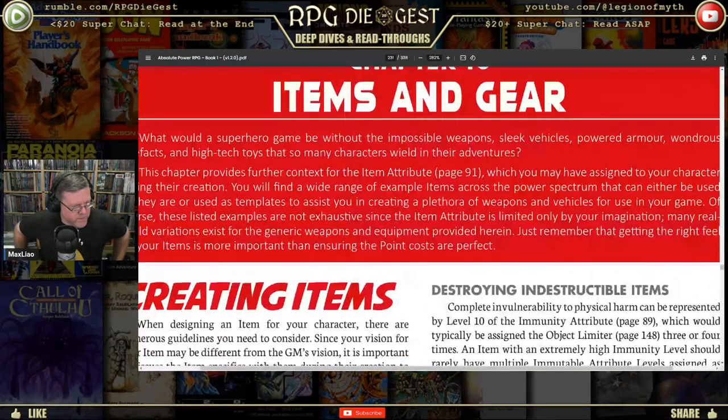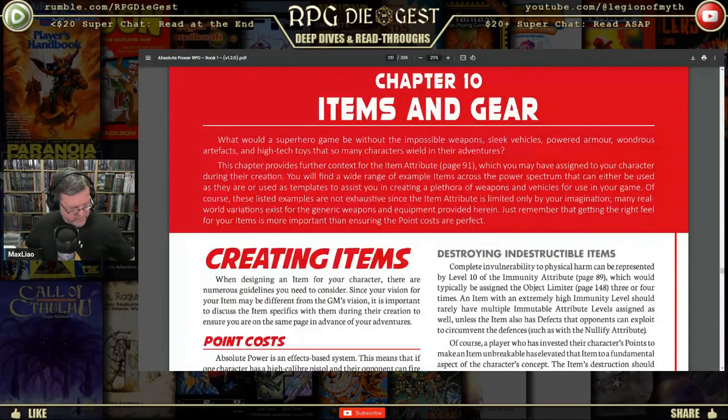There is a pretty big distinction — and I'm sure the book will get into it — about the difference between having just mundane items and what items and gear entails. What would a superhero game be without the impossible weapons, sleek vehicles, powered armor, wonders, artifacts, and high-tech toys that so many characters wield in their adventures? This chapter provides further context for the item attribute.